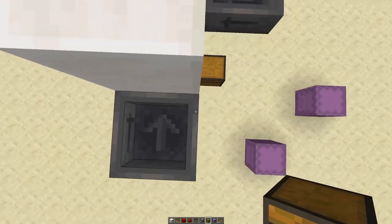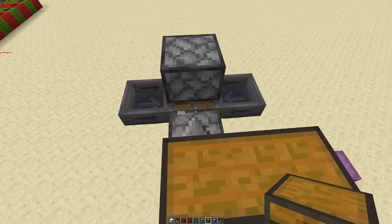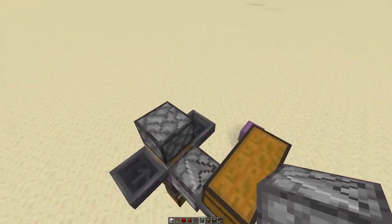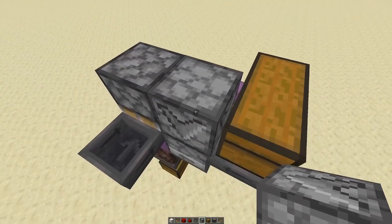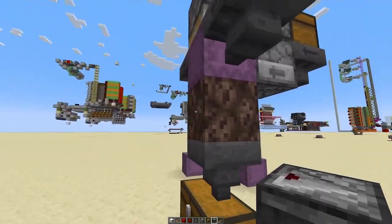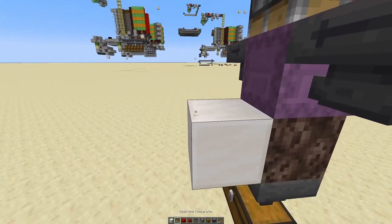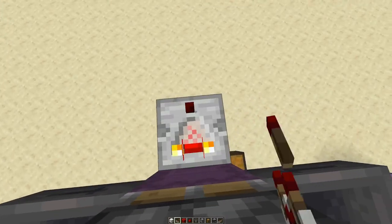Maybe we want to have a chest up here so we can have more shulker shells, and there we probably want to have an observer — maybe a normal block would also do the trick. Observer facing down. That's the observer. So next we will need to figure out when this shulker box is full, and we do that with a comparator.